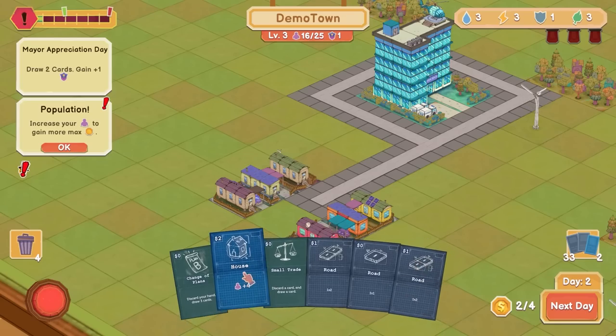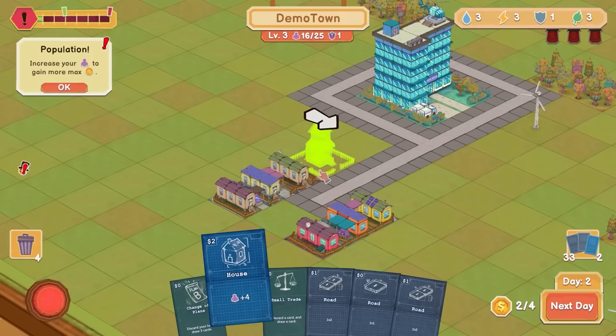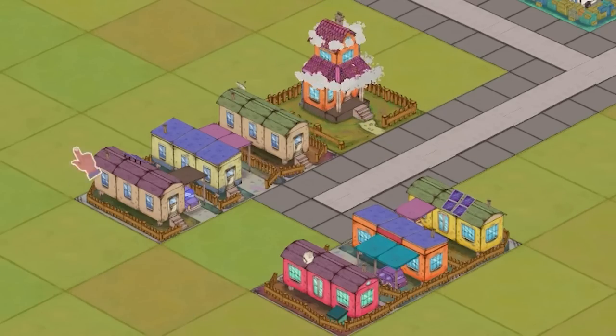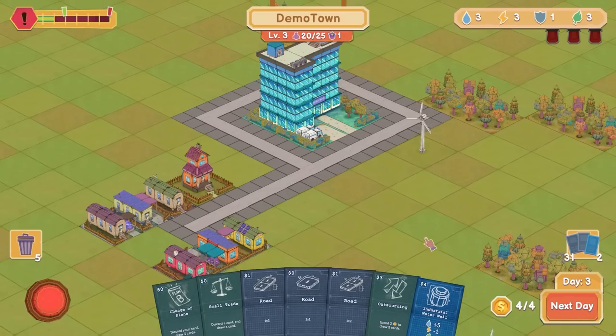We got some roads. I can build another house — let's just do that. It's only plus four pop, but it's not lowering any of my other bars. Industrial water well gives me all the water in the world, eases up a bit of nature and a little bit of electricity. But I don't have a ton of choices.